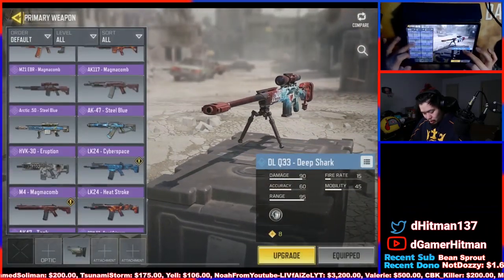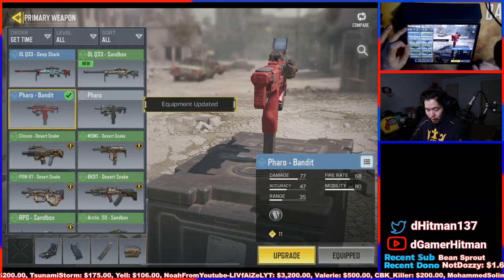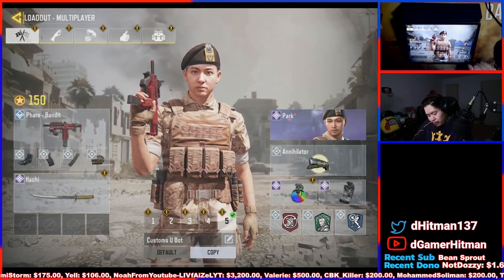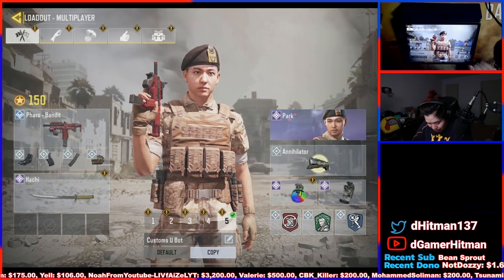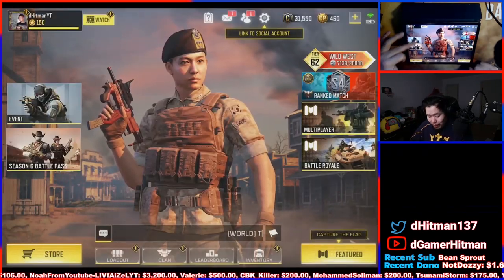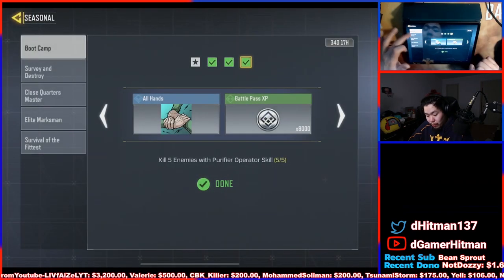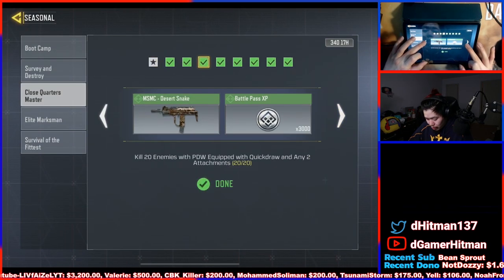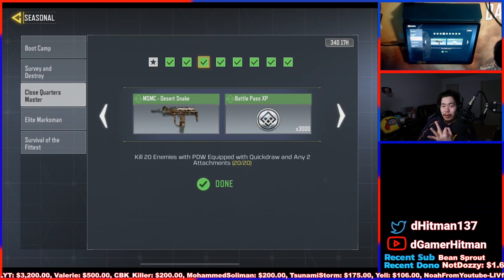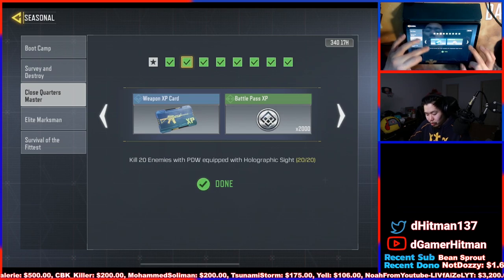Now I'll show you the loadout. We're going to use the Pharaoh — I'm rocking the red dot, extended mag delay, and Quickdraw. One important thing: make sure to read what the challenge says carefully. For example, 'PDW with Quickdraw and any two attachments' means you need exactly three attachments total. You can't just have a sight — or if you have a sight, you also need Quickdraw on something else. Make sure you have exactly the number of attachments it specifies: only holosight for one stage, exactly three for another, MSMC with no attachments, chicken with one attachment, chicken with one attachment plus Quickdraw.